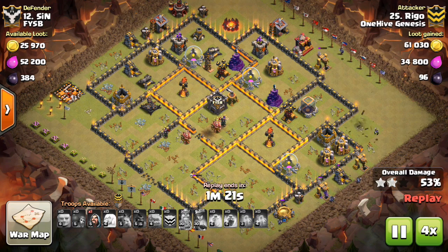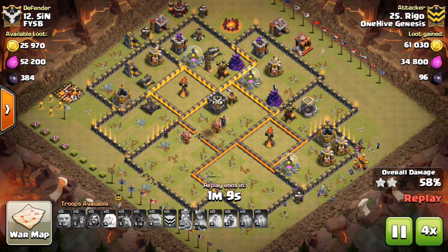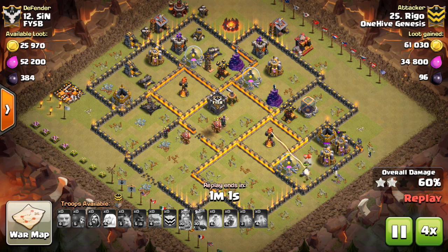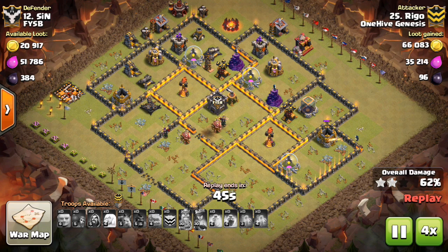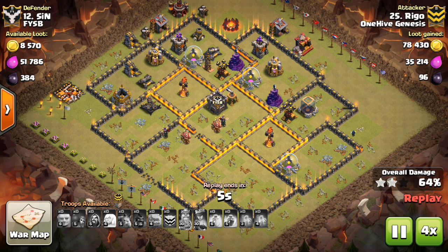You can see where all the Teslas are, where a few of the giant bombs are. For those of you Town Hall 10s, this is your chance to pause the video, think about how you would 3-star this base, and then compare that to what our next two attackers did. One of them was not successful — the other one did get the 3-star. So let's take a look at the plans those guys had and how it worked out for them.